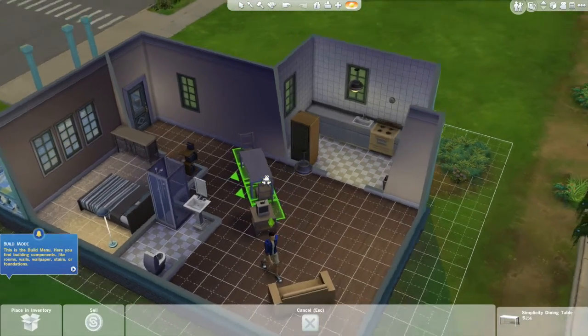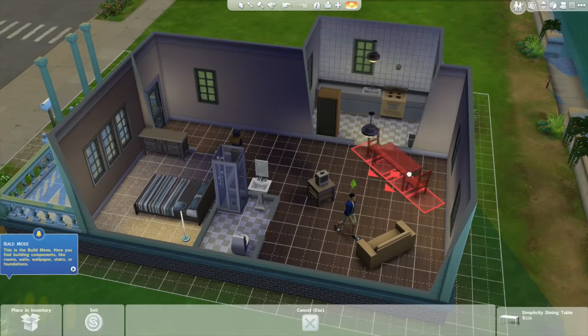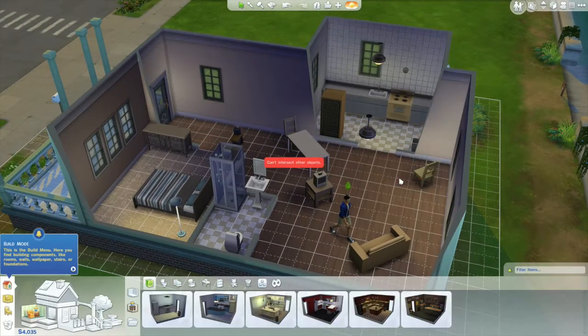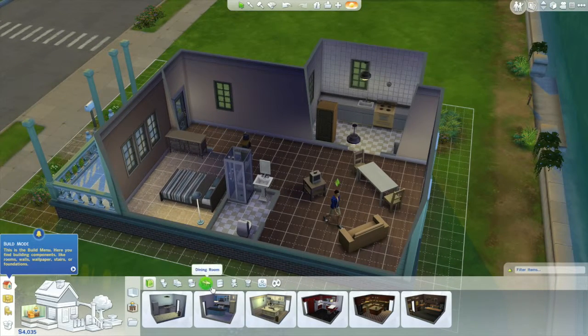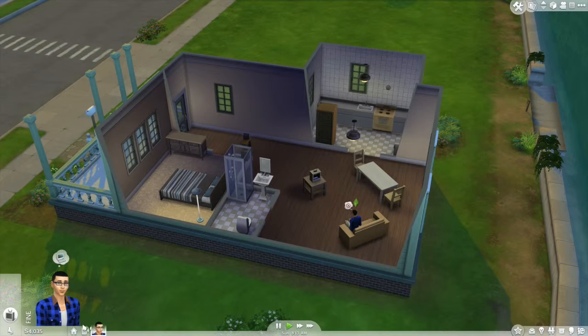I don't remember how to move stuff. Should I probably watch that tutorial? I don't know how to change the direction this faces. Here's the chair. I'm gonna put this back until I figure this out. Good start guys, good start. Wait, where's buy mode? I need buy mode, not build mode - just buy mode.